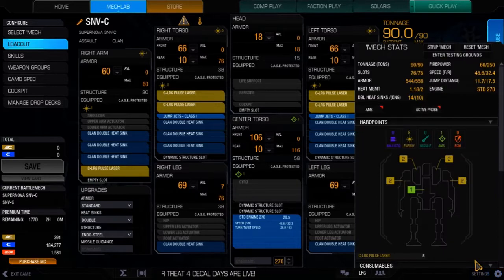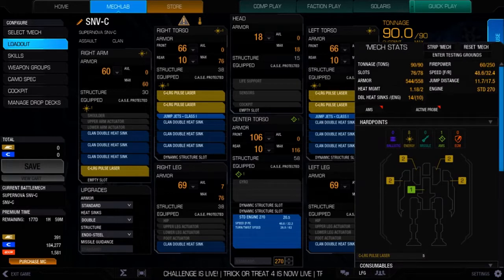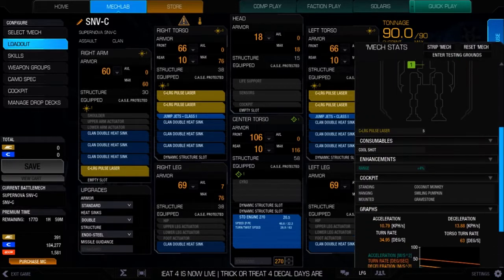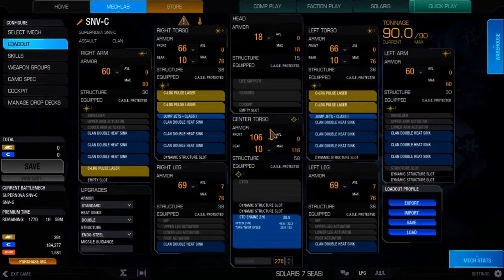We've got 14 double heat sinks and two class one jump jets. I did have three, but I took one off to add another heat sink. So I've got a couple of jump jets for just a little bit of lift if I need to get over something, which is nice to have. The C variant comes with no enhancements and I really don't have any on here. Armor: CT is 106 front, 10 rear; 66 right torso, 66 left, 10 rear; 60 in my arms, 69 in the legs. Everything's basically maxed out except the legs — I moved some extra armor points to my CT from my legs.